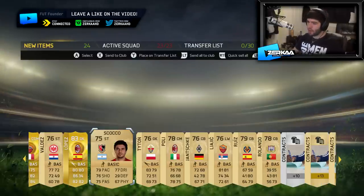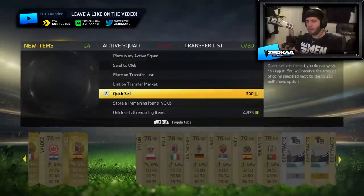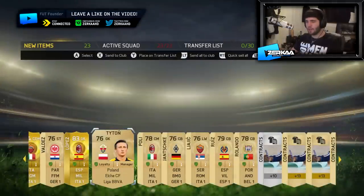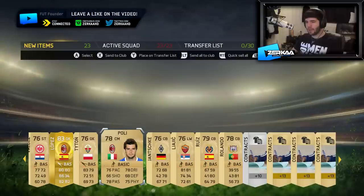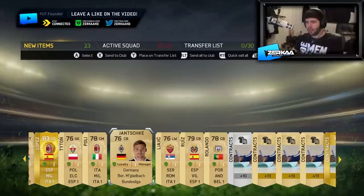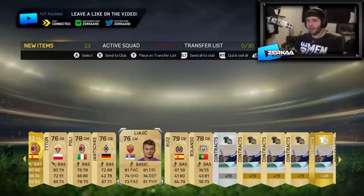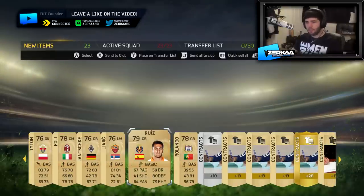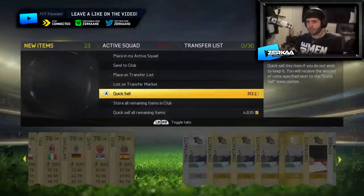Then we've got Skocco, a striker in the Premier Division playing for new alls — going to quick sell him. Teton, a goalkeeper in the BBVA — probably not going to use him but I'll keep him in the club for now. Polly, another Serie A player. Janchke, a Bundesliga player — I need coins because these players are just fillers. And we've got Rolando, the Ronaldo troll — plays in the Pro League, so he can go straight off.